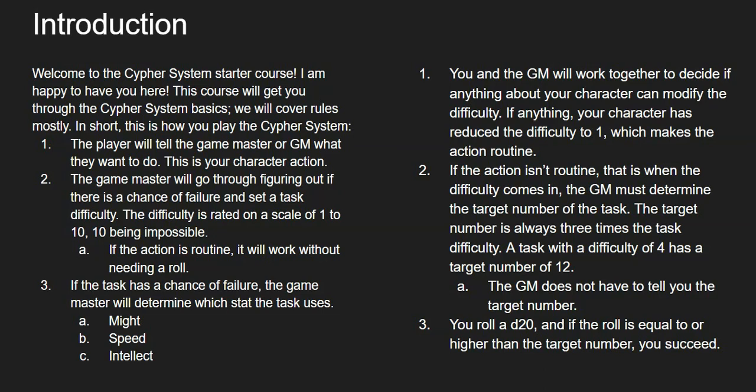If your task has a chance of failure, the game master will determine which stats the task uses: Might, Speed, and Intellect — the MSI. Remember that. Might, Speed, Intellect. It's very important — so important, in fact, that I would say put it in your notes. If you have a character sheet in front of you, jot it down. MSI.